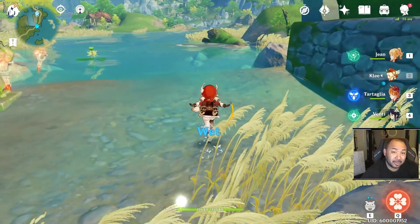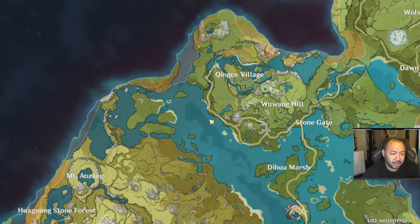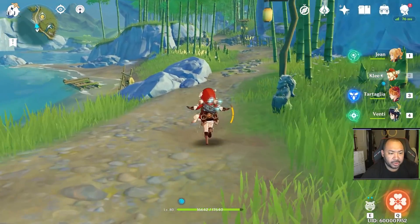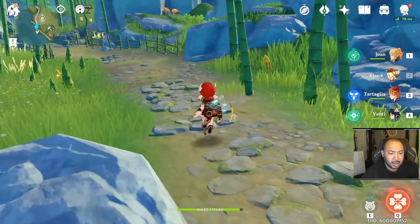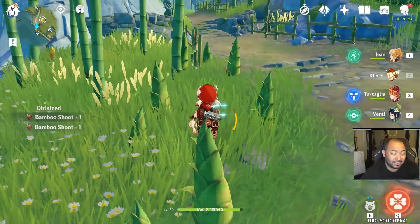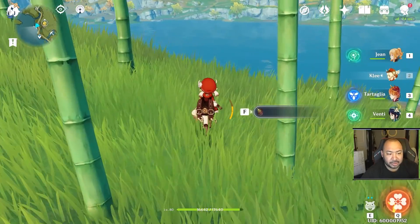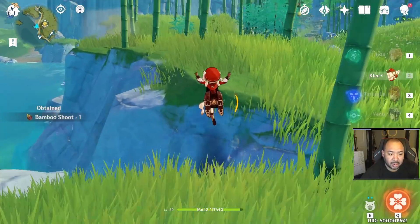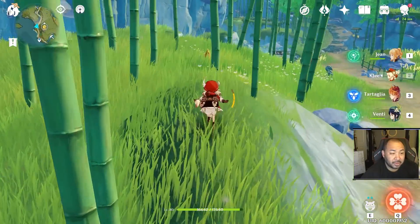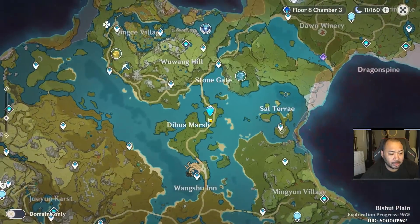The next place is over by King C village. If you're running along this road you should be able to find bamboo shoots all throughout this area — they're planted all throughout here. If you haven't noticed these yet, definitely pick them up, because if you're just running around opening chests and unlocking waypoints, it can't hurt to grab these materials along the way.